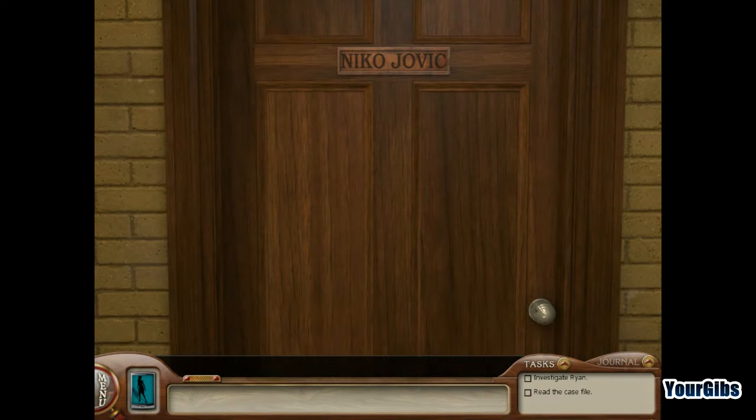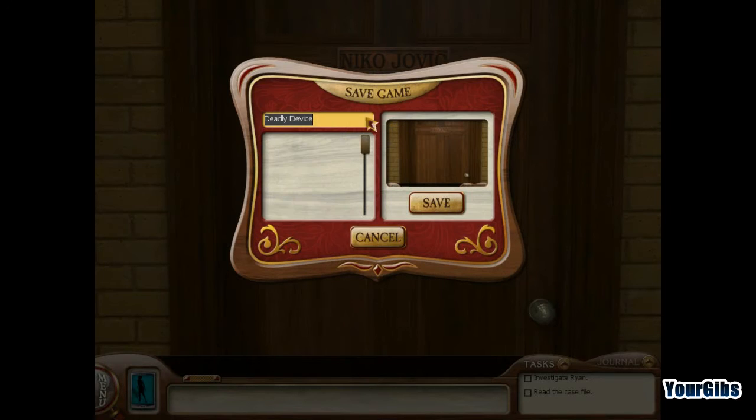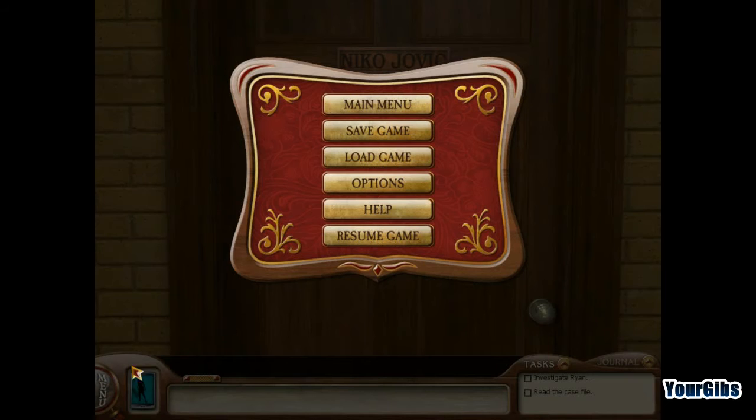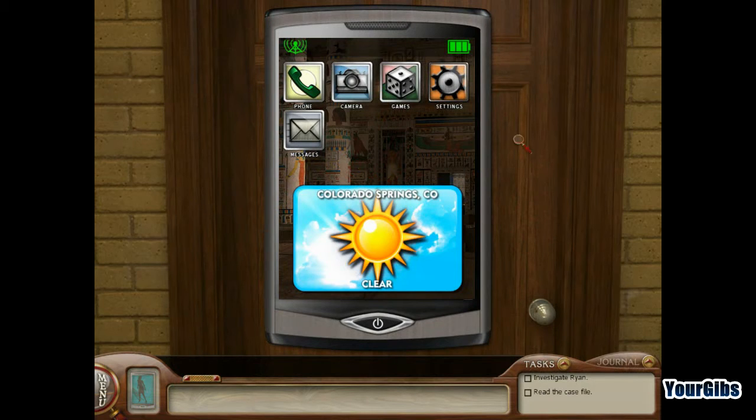Players can get help by clicking on the menu button. We'll go ahead and save it here - Deadly Device, zero one. What else is on the menu? Standard load, options, help, resume. We have Nancy Drew's phone. I should say that I bought this off of Her Interactive, so I have the extended edition. Really it's more about the phone charms that should be in this game, and it comes with these bonus items too.